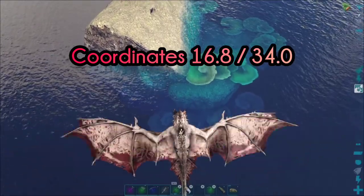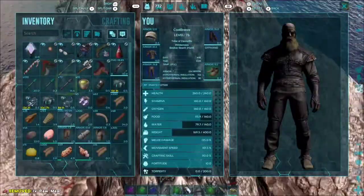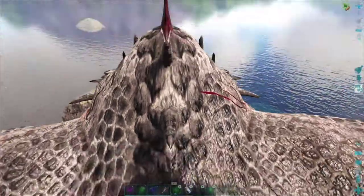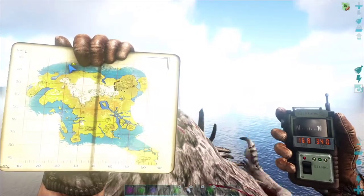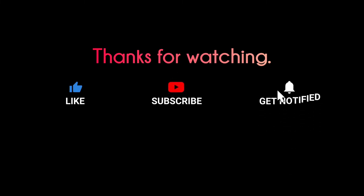I'd advise, though, making a boat. Start using a raft going around there — there's tons in the area. You just got to watch out for megalodons. But for the most part, it's pretty peaceful and you can get as much fungal wood as you want. Thank you.